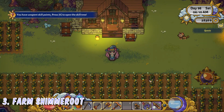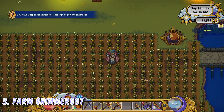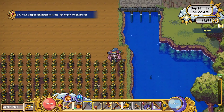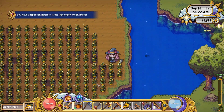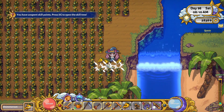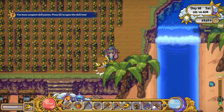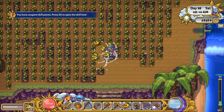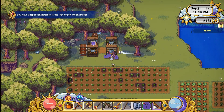For farming, the most profitable crop is definitely Shimmerroot. You can buy these from Catherine's farming store. They always grow to legendary quality and they sell for a large profit, but they do take 10 days to grow. A stack of Shimmerroot sells for about 250k to 275k. If you are farming Shimmerroot, this segues nicely into a way to make gold quickly, which is by using the Shimmerroot treat.